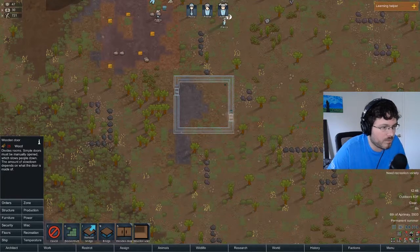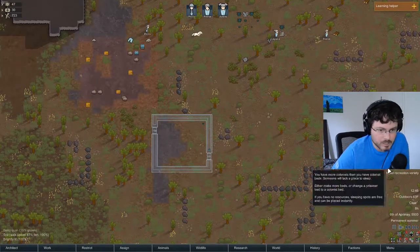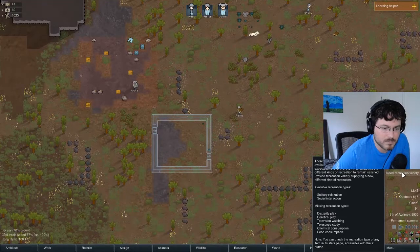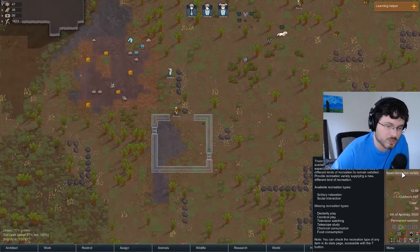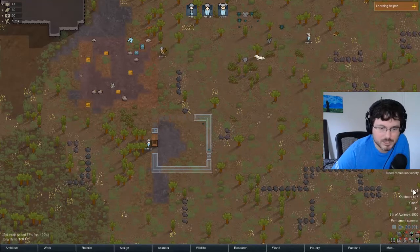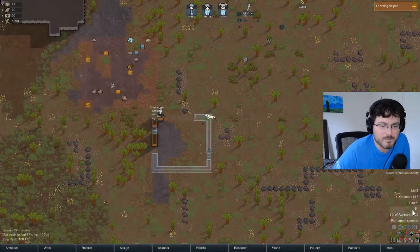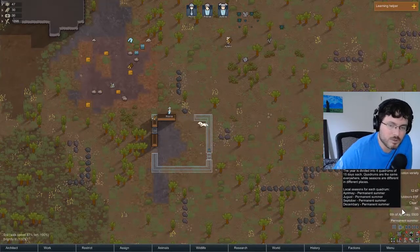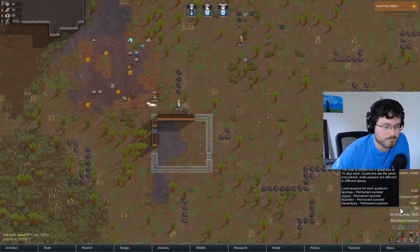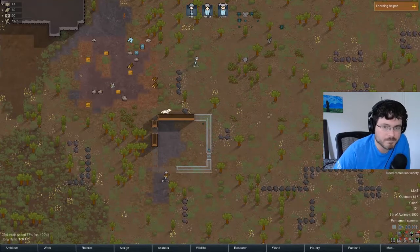Now is a good time to talk about the user interface. On the right side you can see colonist needs - they need beds, solitary relaxation, social interaction, and rec time. The time display shows your system time, and the in-game time like '9h' means 9am in the game. The month, year, and season are also shown - there are roughly four quarters, with about 15 days per month.